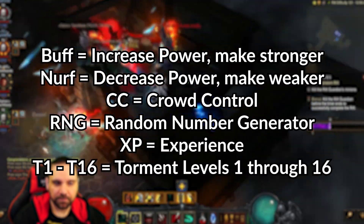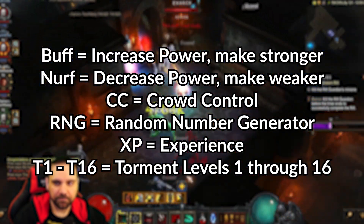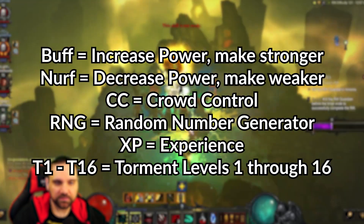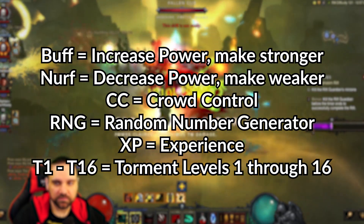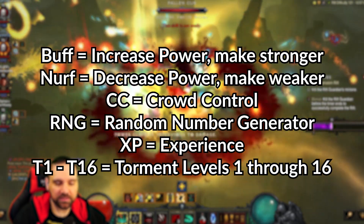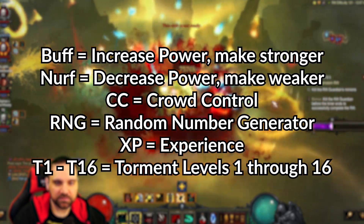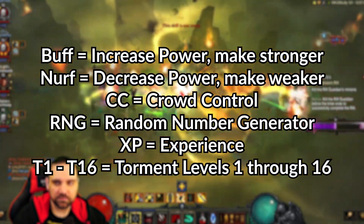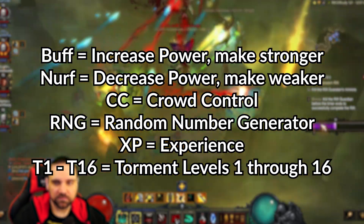PVM is often referred to as PVE, or player versus environment — those kind of go hand in hand. Buff equals increased stats or player power, makes you stronger. Nerf is to decrease stats or player power, to make weaker. CC is crowd control. RNG is random number generator. XP equals experience. And T1 through T16 refers to the torment level — Torment 1 all the way up to 16.